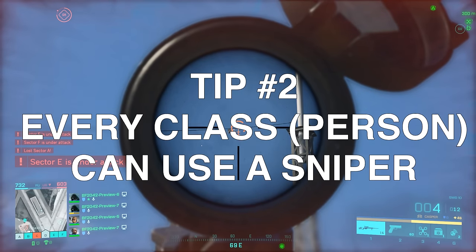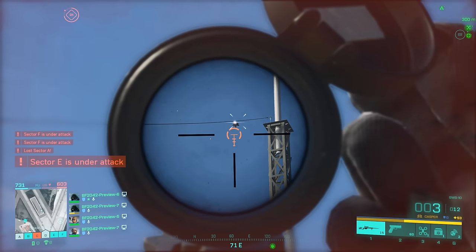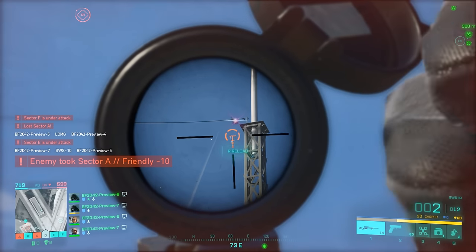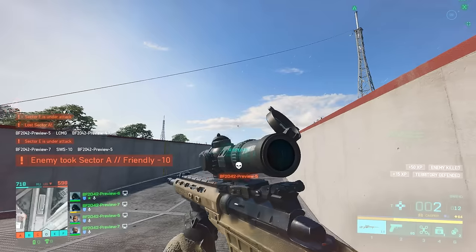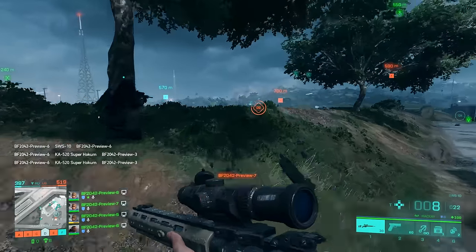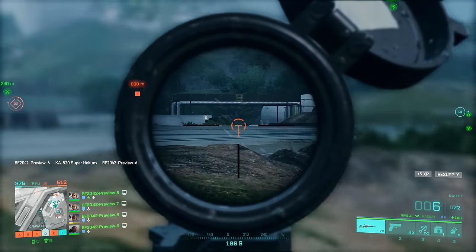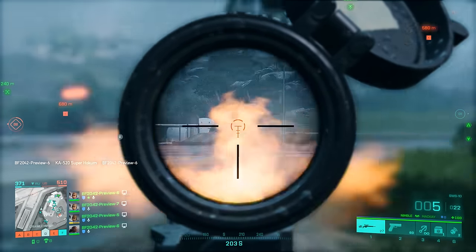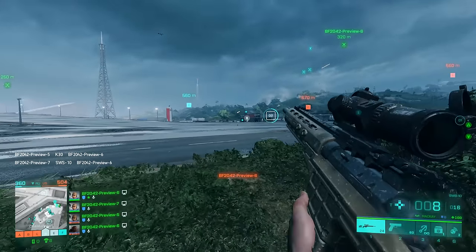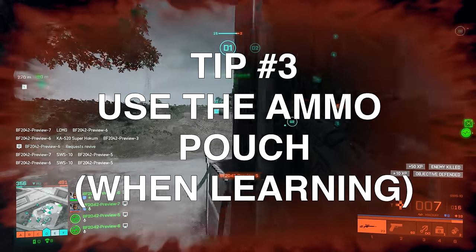Tip number two: every character can use a sniper. You can use McKay, Boris, anyone — you don't need to play Casper specifically to grab a sniper as a loadout. I liked using McKay because the grapple gets you up to height to snipe at weird angles, and the faster ADS movement was also a pretty good perk. This means you can grab any gadgets or other side items that you want. I personally prefer the ammo crate and the grenade. I was not really able to utilize the health pouch because my health regenerated pretty effectively, and whenever I wanted to get out of the fight — well, I was sniping — I ran out of ammo quickly because I stayed alive for a longer period of time. Ammo seems very scarce in the game, so if you're just learning it, grab an ammo pouch so you can keep taking your shots.